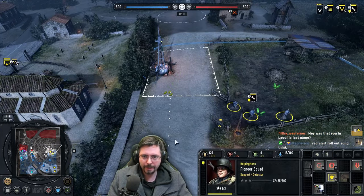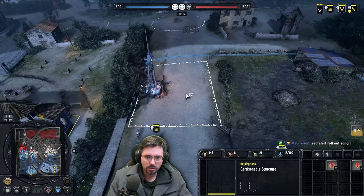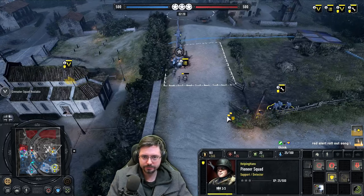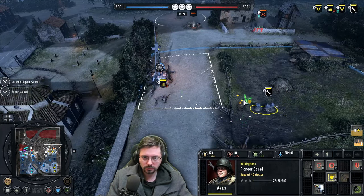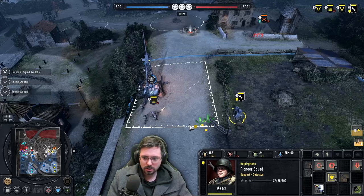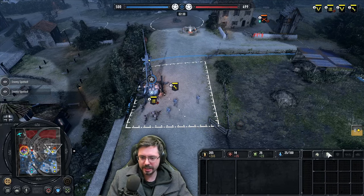So I'm going to keep pushing up here. His rifleman's there as well. Now I know where his rifleman is, I'm going to come over and cap the sensor. I'm going to go for a flamethrower here with my first 50 munitions as I notice my opponent is staying on green cover and he's built himself this little fighting position. I don't know how quickly he can upgrade that to a machine gun.